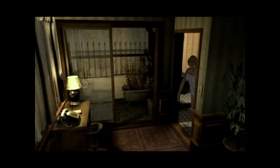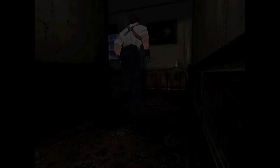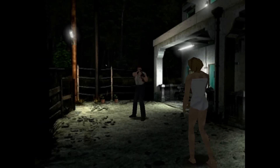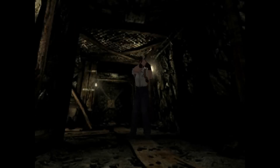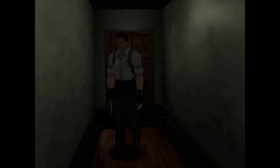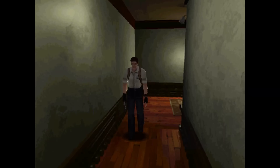Hey guys, JJ here, back with another incredibly ambitious total conversion mod for Resident Evil 2. Today I have Resident Evil Revisited. This takes place after the outbreak in the Arklay Mansion. In this you play as Trent — he's sent to collect data from the Umbrella Laboratory, but he runs into trouble along the way. This mod features totally new areas, characters, enemies, environments. It's like a completely new game. If you'd like to download this, I'll leave a link down below in the description. Here's Resident Evil Revisited.